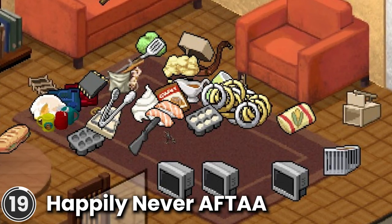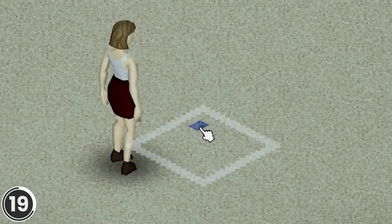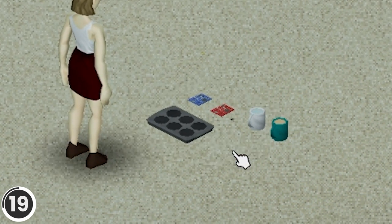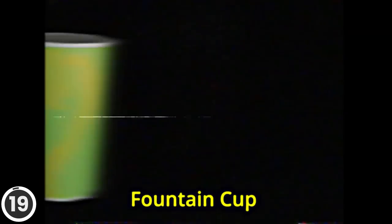Happily Never After. This mod adds a lot of missing models to the game, including belly button rings, radio receivers, radio transmitters, scanner modules, mugs showing water, mugs showing hot drinks, muffin trays, muffins in muffin trays, spatulas, carving forks, kitchen tongs and much more.